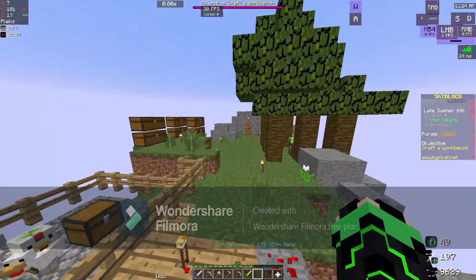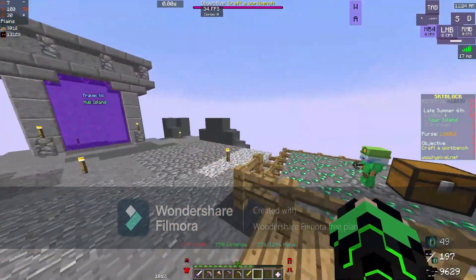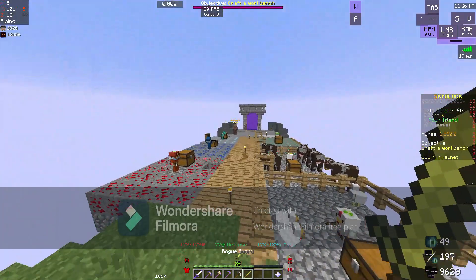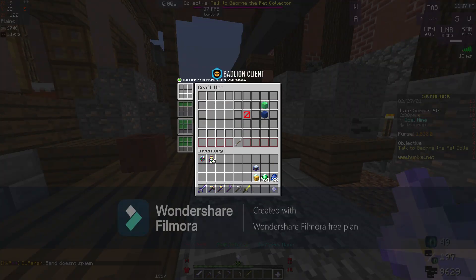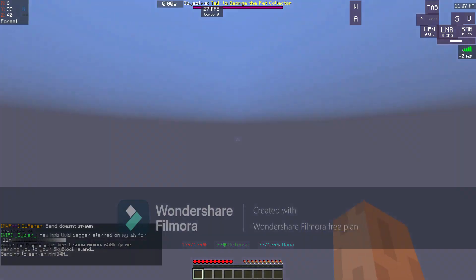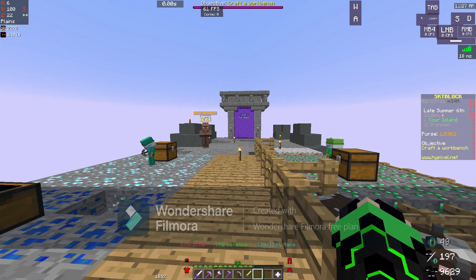Goal number one is talismans. From our emerald minion I believe we can actually get a couple. There we go — magnetic talisman has been crafted and now we have our talisman of coins. Two really easy talismans right there. This lobby is really laggy because there's like 70 people in it. I'm going to load up 30virus's accessory guide and use that to get as many talismans as we possibly can right now.